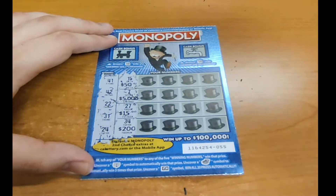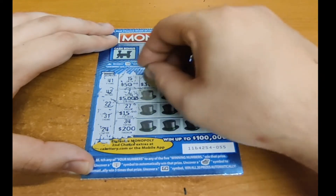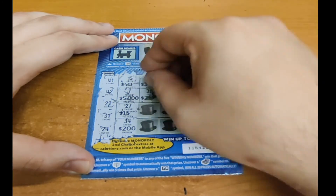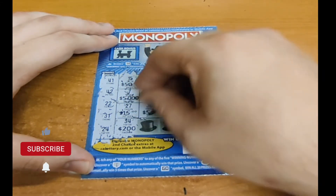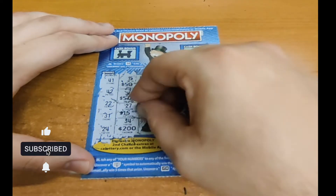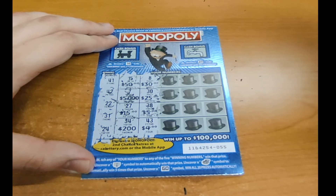The next one is 34 for $25 — not a winner, but we were close. 38 for $5 — not a winner. 8 for $30 — not a winner. 30 for $25 — not a winner.